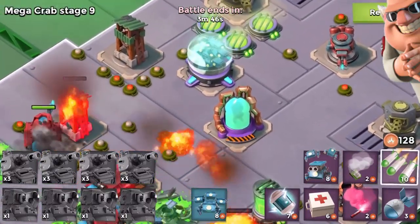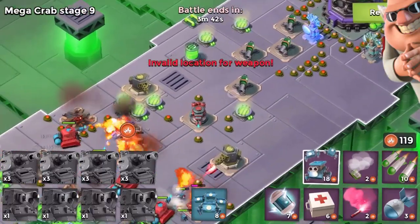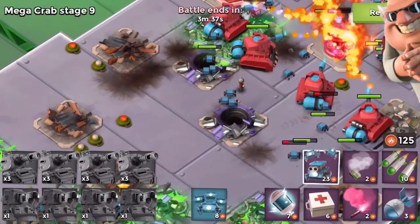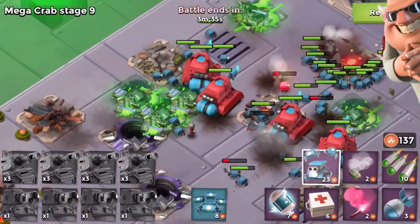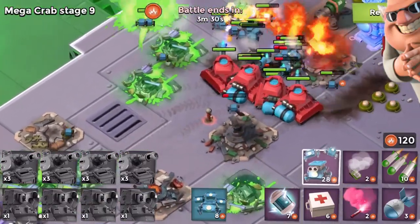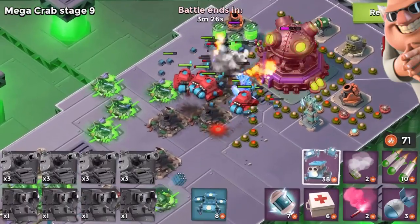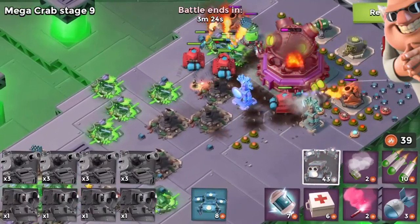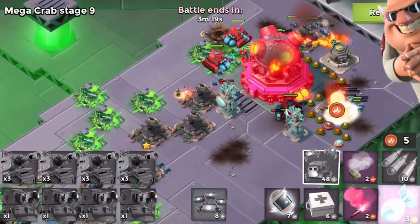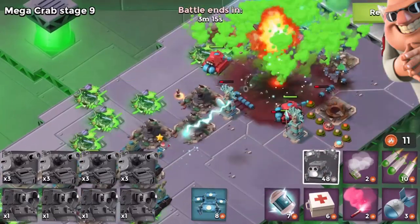We're going to let a couple of critters around and see what we get with this particular vat - we got ourselves a rifleman. Riflemen are probably my least favorite depending on what strategy you're using. The medic is by far my favorite. You guys are going to be seeing grenadiers and critters as well, which is going to be super cool - I don't know if you'll see it within this video though since we're only getting to stage 10.